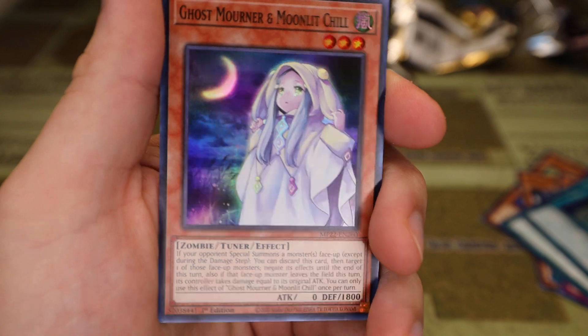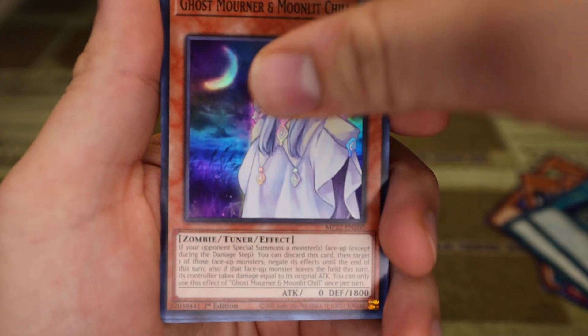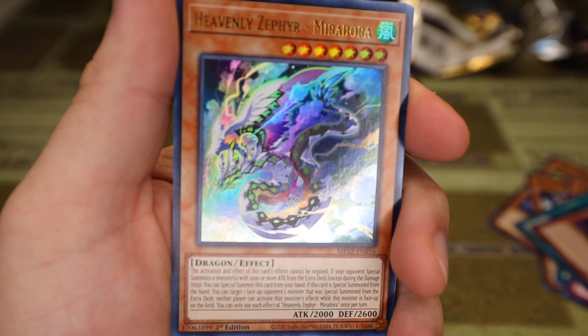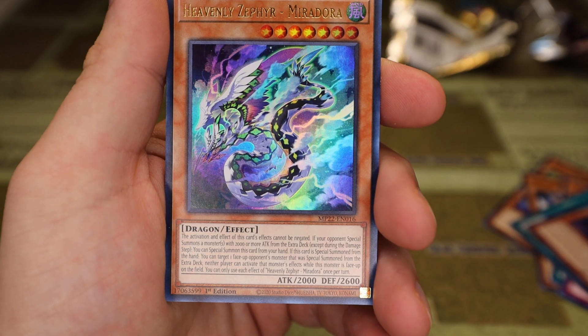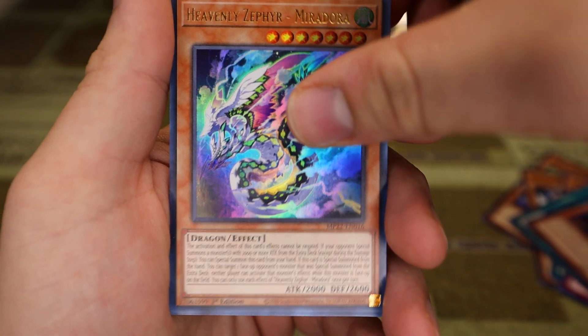Ghost Mourner and Moonlit Chill — definitely comes in and out of formats. Heavenly Zephyr Miradora — this was hyped up to be better than it ended up being.